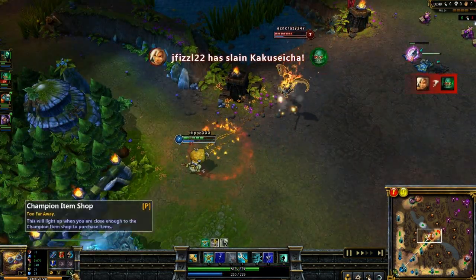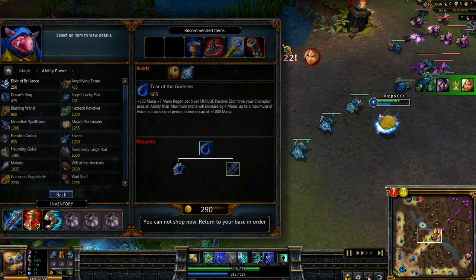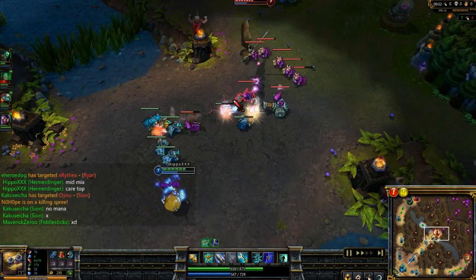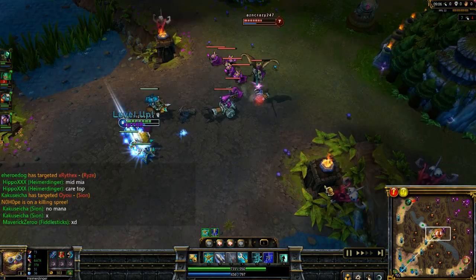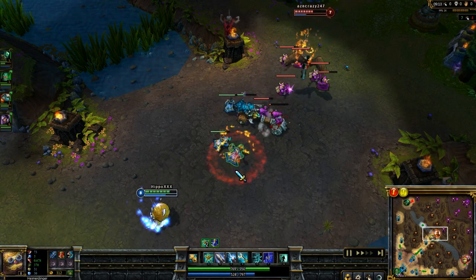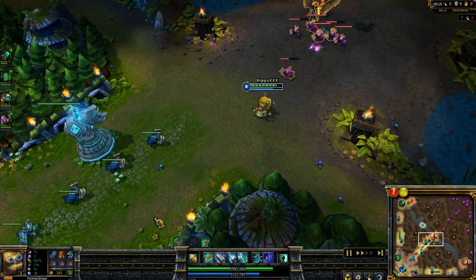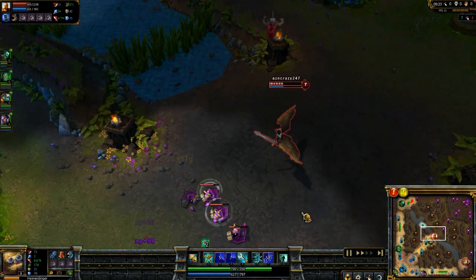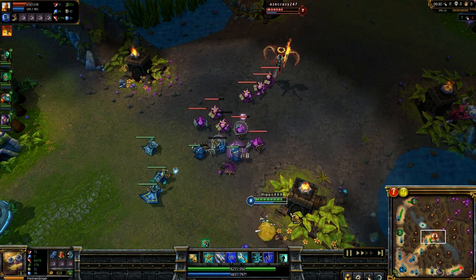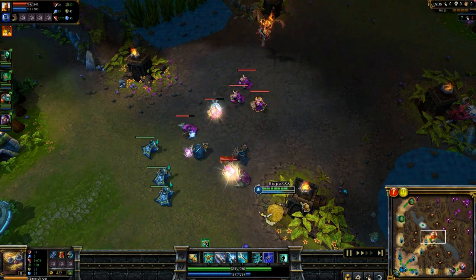For item build, you want to get the meki pendant built into a Tear of the Goddess, because generally you want to max turrets and rockets but you won't be able to spam those moves all the time, so you want to get your Tear as early as possible. Generally I get it after spell pen boots, but I would actually recommend getting it before, because the more moves you cast, the more mana you get, which is very helpful going into late game and helps once you start building your Archangel Staffs. This is a relatively short game — I believe it's a 20-minute surrender — so I don't get as far, but I do get my Rabadon's.